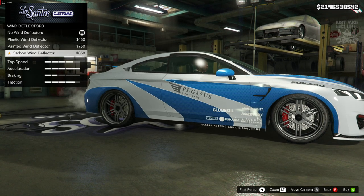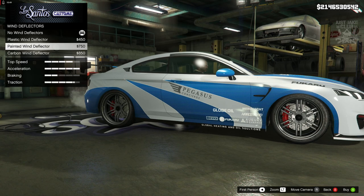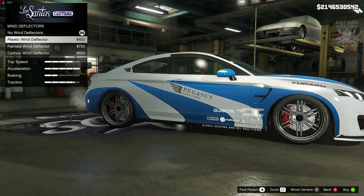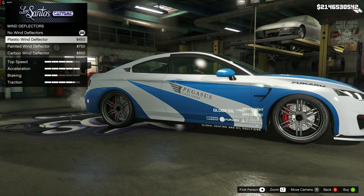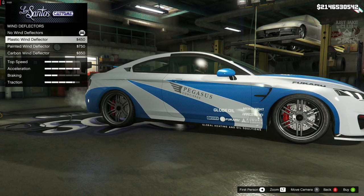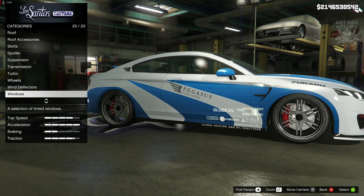We also get a wind deflector option but we don't need any of that. The wind deflector is stuck above the door on the outside of the car and it looks really odd - on my personal car they go into the door where the window sits, they do not go on the outside like that. So we're going to skip past them.